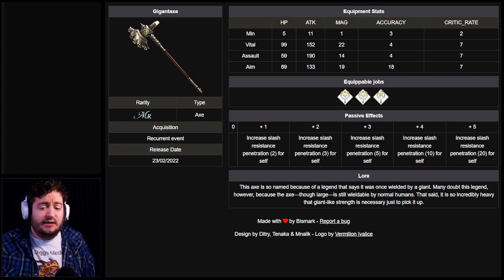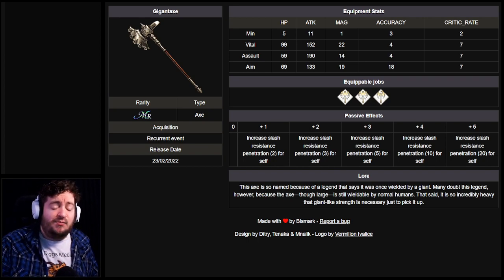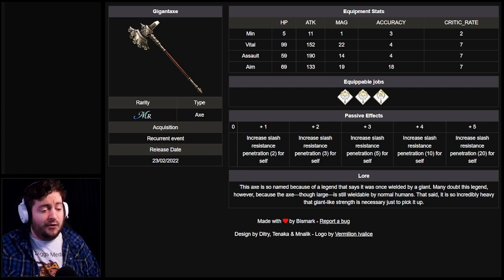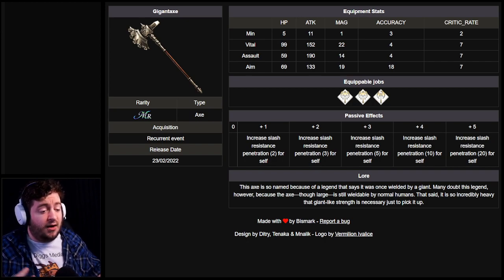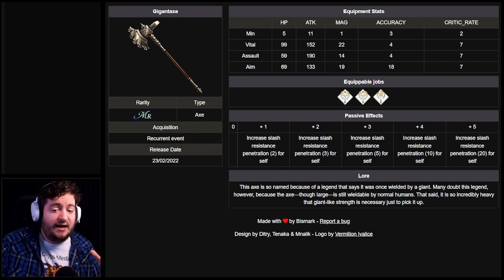Going back to Gigant Axe, you're going to be using this in situations where you're going up against enemies with slash resistance. A lot of the times those enemies are going to be tanks or really powerful PVE enemies. I very much doubt you're going to be going up against a fully built slash resistance Elena, for example, because you'd be leaning really heavily into evasion. Maybe you do go accuracy if you don't have any other accuracy gear, but I think the majority of people are going to want to go attack, and I think that's the way to go.